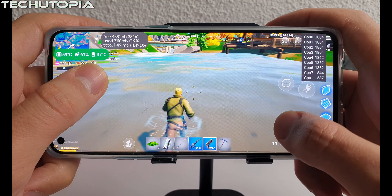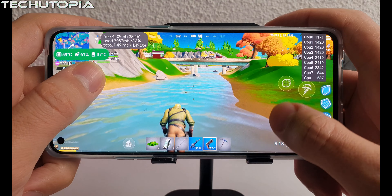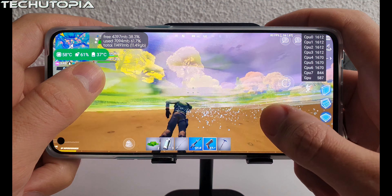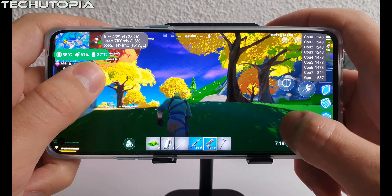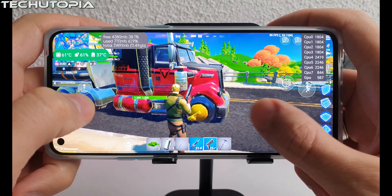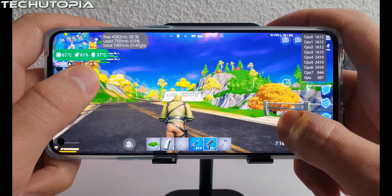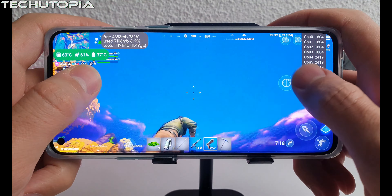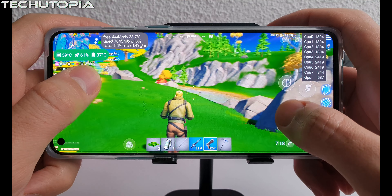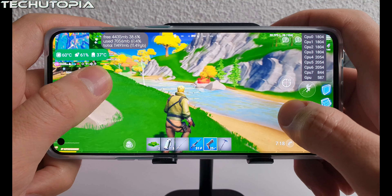At 90 FPS it's something else. Obviously you can't see the difference on YouTube since it's maximum 60 FPS, but you can probably notice how fluid this is — it's crazy smooth. With the OnePlus 8T we're also checking temperatures. Fortnite was already running for maybe 10 minutes, going into 15 minutes of gameplay at 90 FPS.